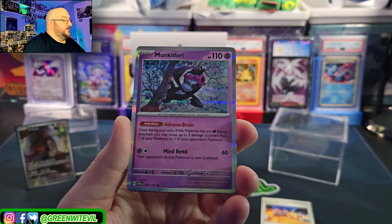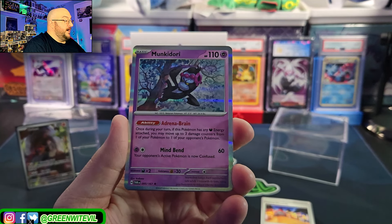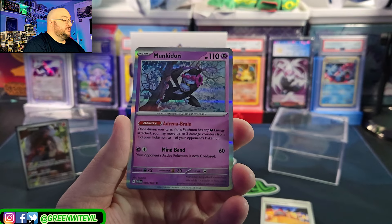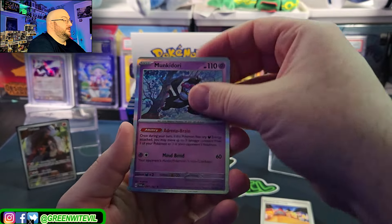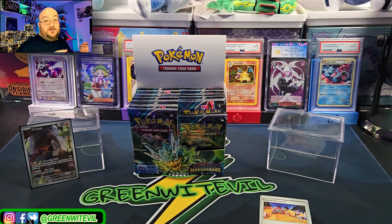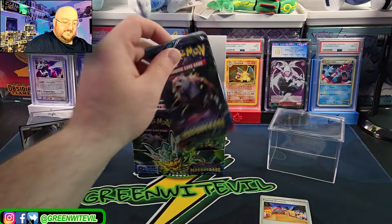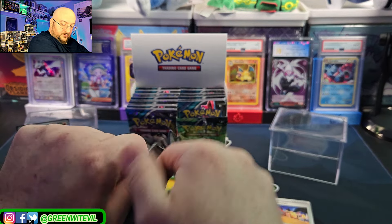Munkidori — Adrena Brain. Once during your turn, if this Pokémon has any Dark Energy attached, you may move up to three damage counters from one of your Pokémon to one of your opponent's. So you can move damage counters, which is pretty neat. That helped with the deck I ran — the pre-release kit came with Frostlass, which puts one damage on every Pokémon that has an ability at checkup every turn. So you can eventually move damage counters with Munkidori, which is pretty cool.